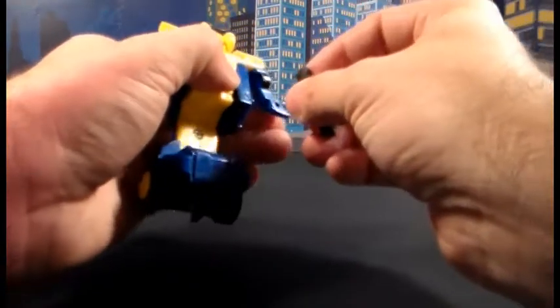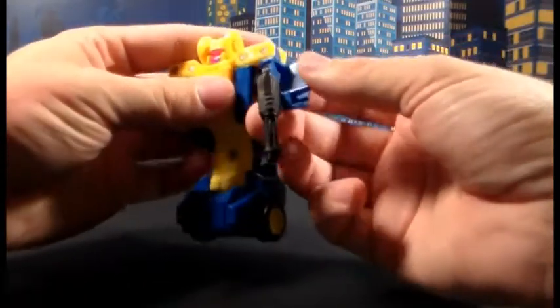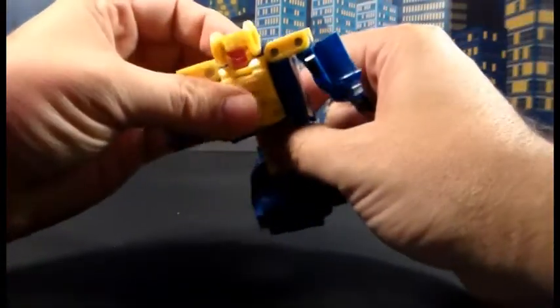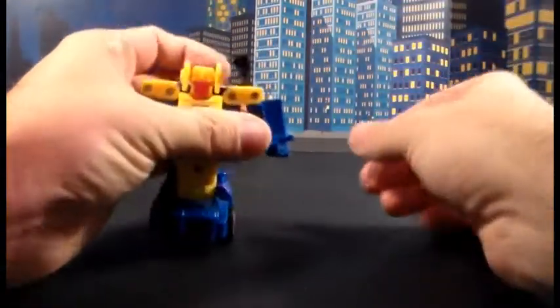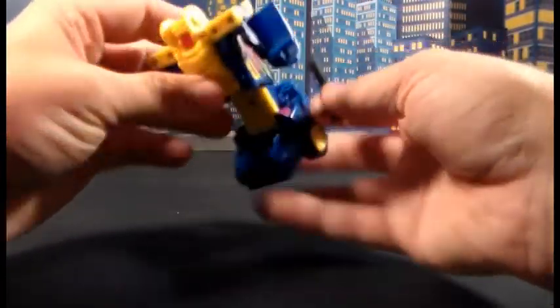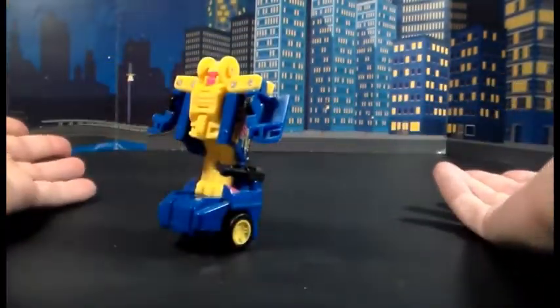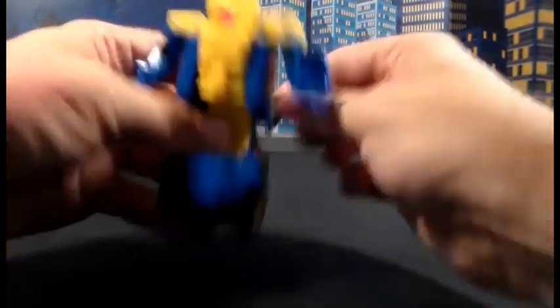If you happen to have the gun, it will fit in his hand just fine. I don't have his proper gun — I think his proper gun has a peg so he faces forward. You can also peg guns on the top as well, which is kind of nice. You can put the guns back here in the very back if you push them down all the way, so he can actually have hip guns, which is kind of neat. And if you have a whole bunch of guns for all of them, you can really just deck him out with guns all over the place. It's really cool.